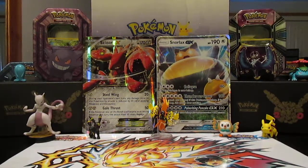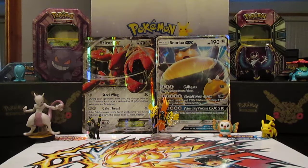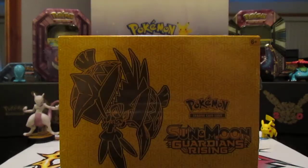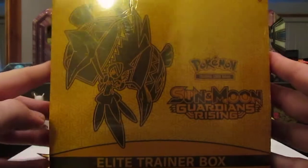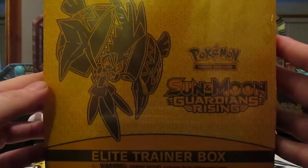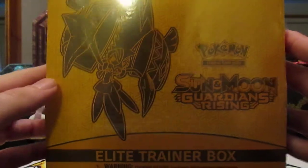Hi, welcome to Morgan Family Channel. We're back again. It's Daddy Morgan and Big Sister Morgan. We got Guardians Rising again — the Lead Trainer Box. A lot of cool stuff in it. Got it for a great deal. I'm not going to say how much, but it was coco crazy.